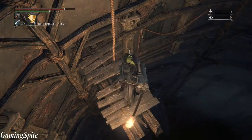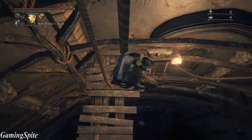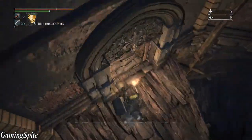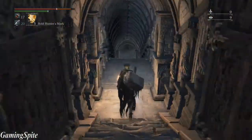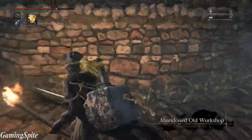Alright, you want to make sure you heal. All you have to do is simply just fall down to the right, and there we go — the Abandoned Workshop!